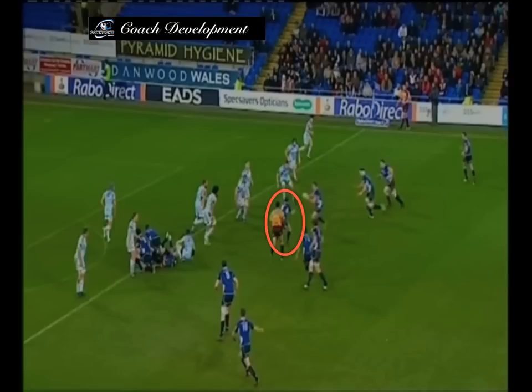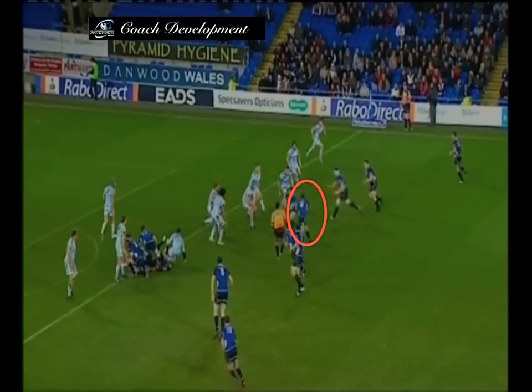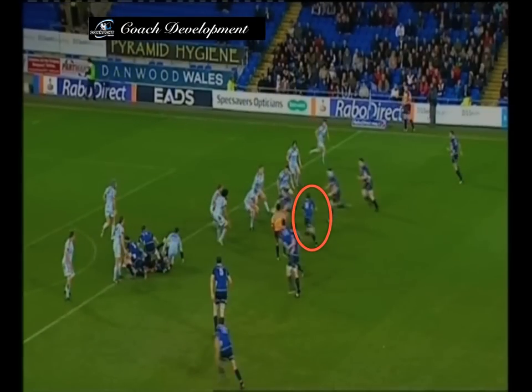Scrum half Reddan follows his pass, looping around Sean Cronin, which interests the defence — particularly the pillar defender — who has left the space beside the ruck. They attack this using Rob Kearney, who has come from the open side.